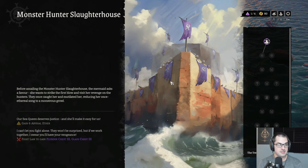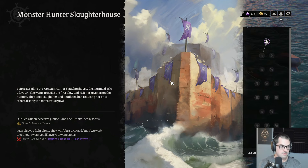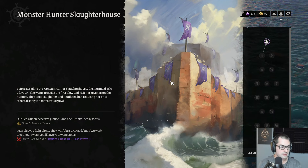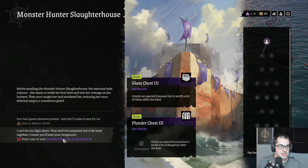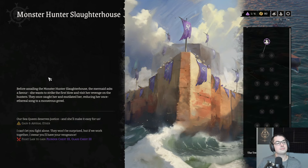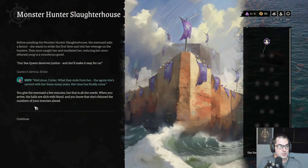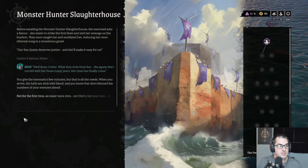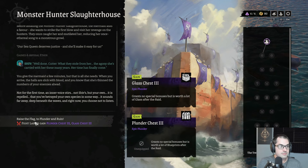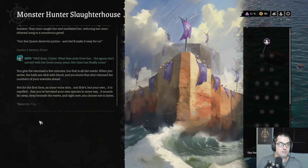Before assailing the Monster Hunter Slaughterhouse, the mermaid asks a favor — she wants to strike the first blow and visit her revenge on the hunters. Give the mermaid a few minutes, but that is all she needs. When you arrive, the halls are slick with blood, and she's thinned the numbers of your enemies ahead. Not for the first time, an inner voice stirs — it is repelled that you've betrayed your species in some way. It sounds far away, deep beneath the waves, and right now you choose not to listen.